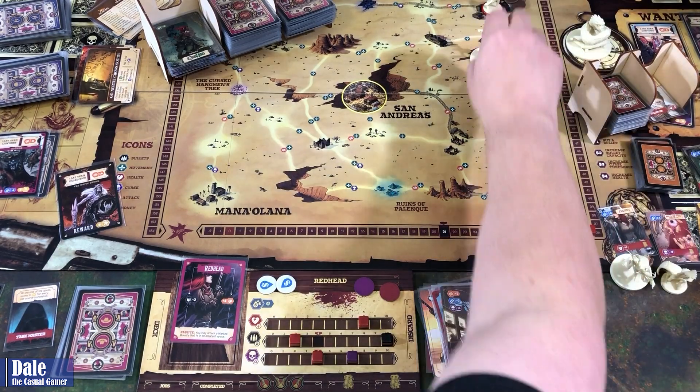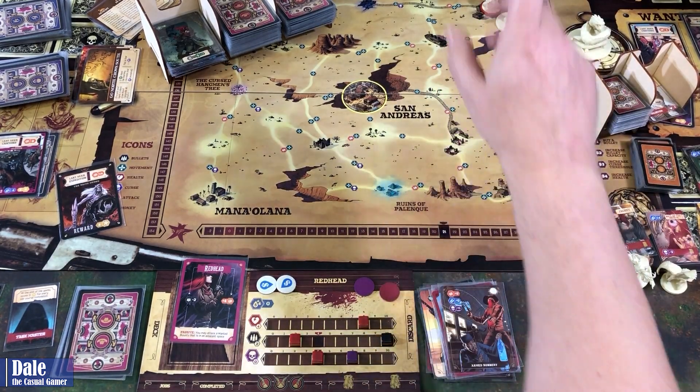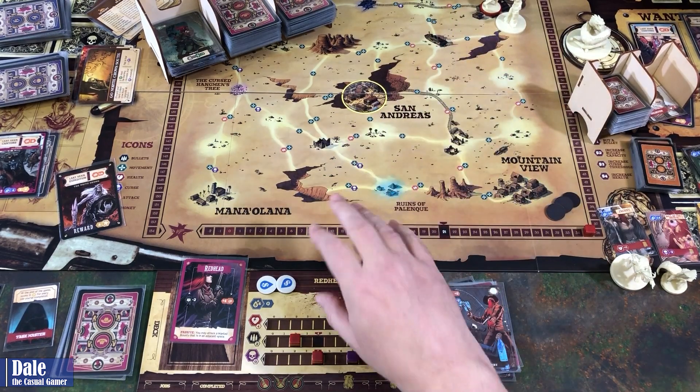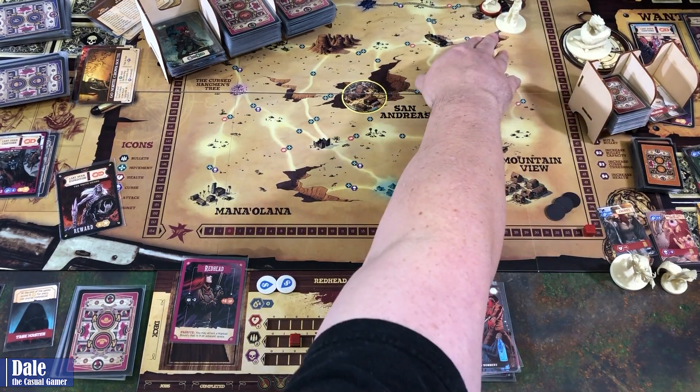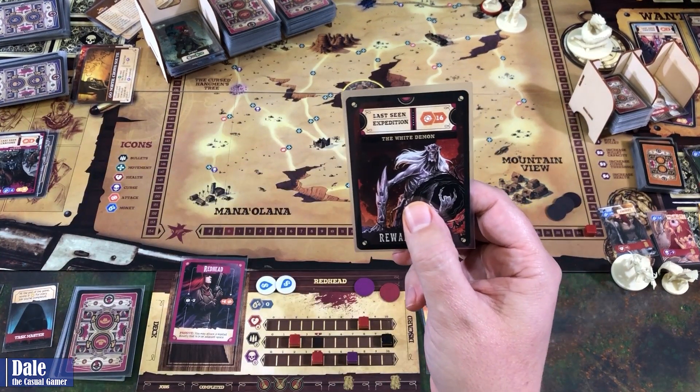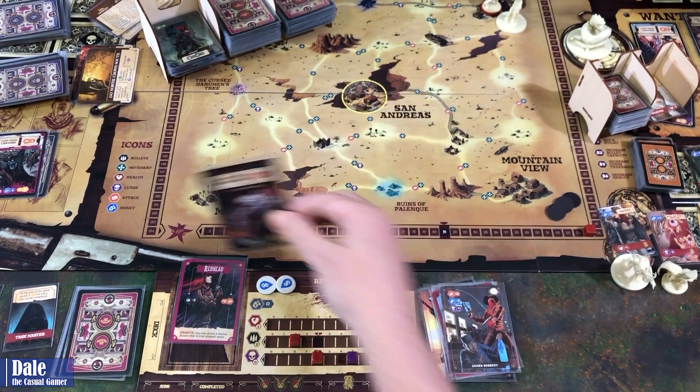The White Demon pops out where we are located. When they spawn in our location, they don't hit us — they only do damage when they move into our spot. So basically next turn, if we can do 16 damage, we will end the game.